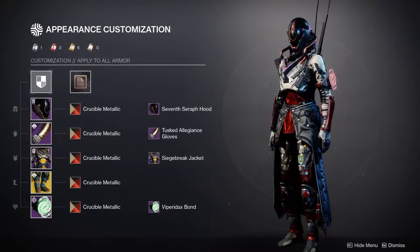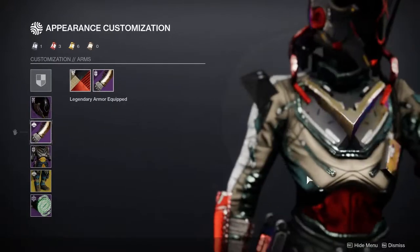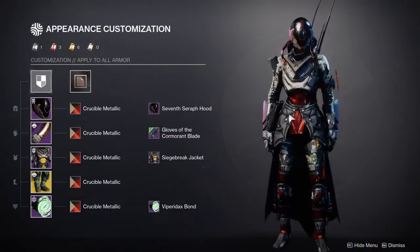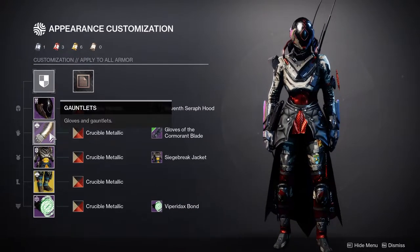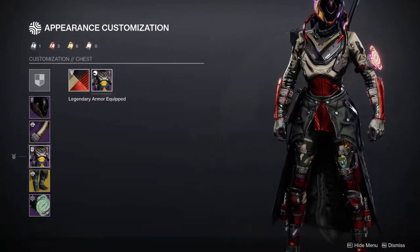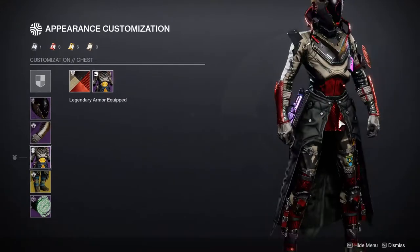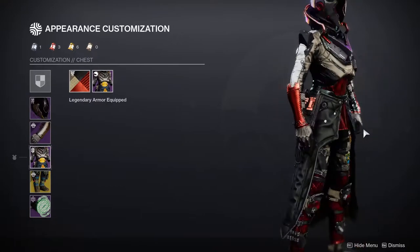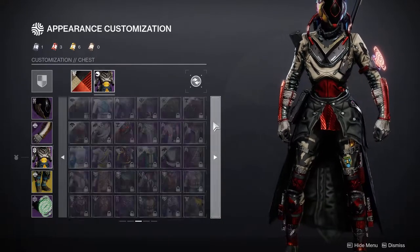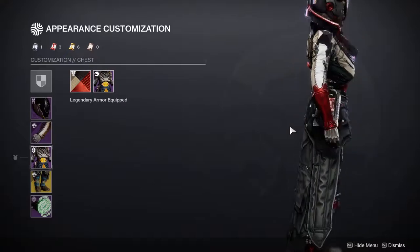For the arms, we're using the Tust Allegiance gloves. This is one of my favorite gloves for Warlocks because they're armored but not bulky. Specifically this is armored but it's too bulky for this set. For the chest piece, we're using the Siege Breaker Jacket. This is weird because I actually hate this set as a whole — it just looks terrible in my opinion — but this chest piece actually looks slapping. I actually love this look a lot.